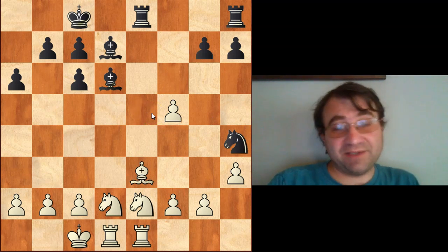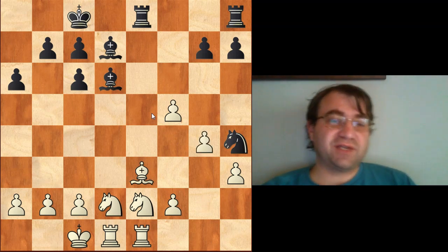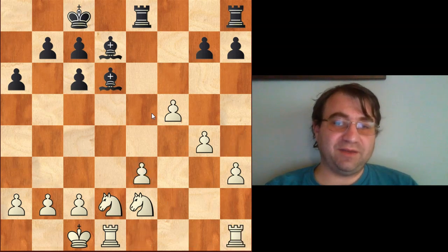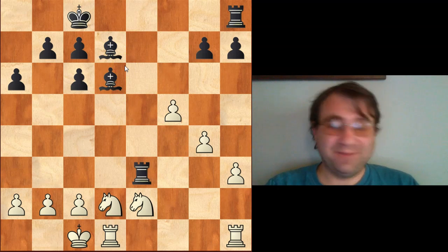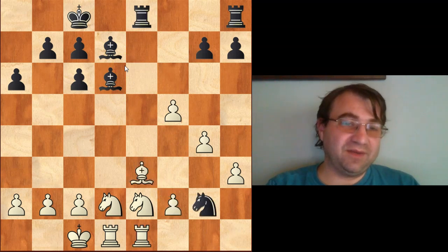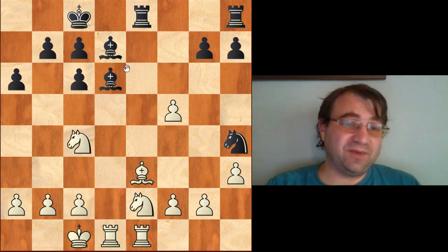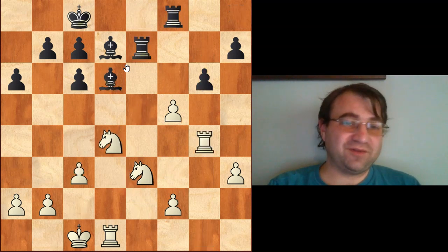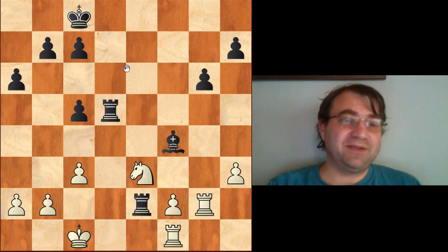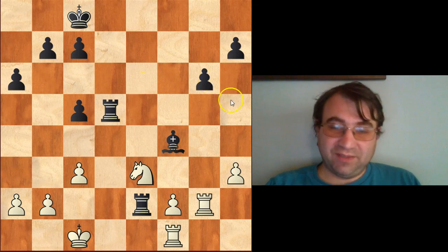Alekhine plays pawn to f5, takes, then knight h4. He didn't even care if white tried to defend everything — if white continued pawn to g4, Alekhine could have played knight g2, rook h1, knight takes e3, fxe3, rook takes e3, winning a pawn with a very open position for his bishops. As it turned out, white didn't defend properly: knight to c4, knight takes g2, rook over, knight takes e3, takes, takes, bishop to e5 — and now it's bishop pair versus no bishop pair with equally messy pawn structures. After a few more moves, Alekhine activated his two bishops, tied down every one of white's pieces until they couldn't move, and white resigned. This was Peterson vs Alekhine, 1935.